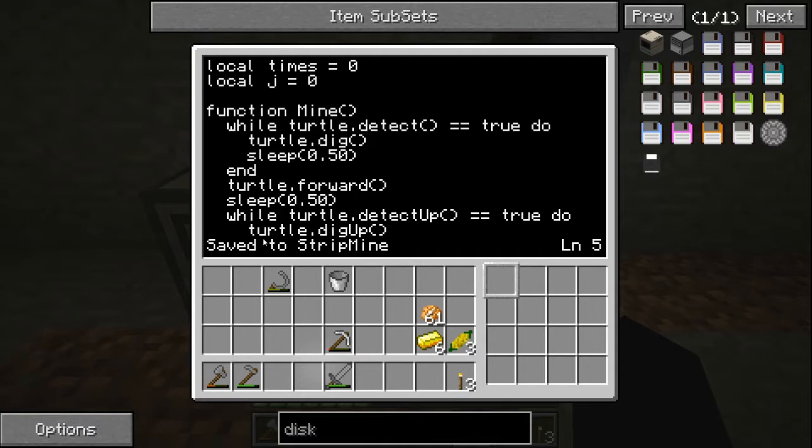Instead of just writing turtle.dig, I use the while loop to make sure that if there's gravel in front of it, it will mine all the gravel before it continues — instead of mining one and then crashing. So basically to prevent a crash we do turtle.dig, and then it also sleeps for half a second. You don't really need half a second here, but I keep it to let the gravel take its time to fall. For example, without the sleep it would check and the gravel would still be falling, it would say 'okay it's false,' but half a second later there would be gravel there because it was still falling.